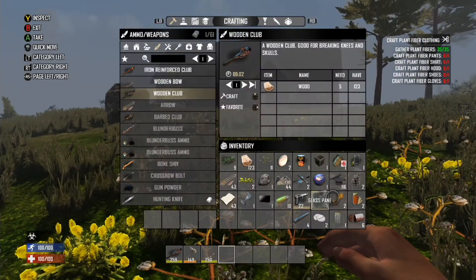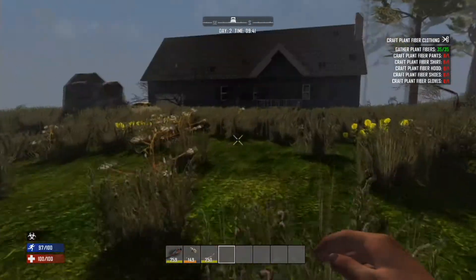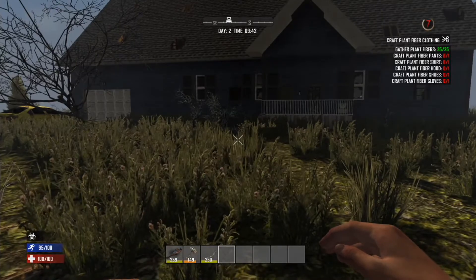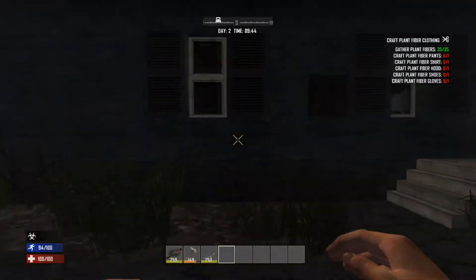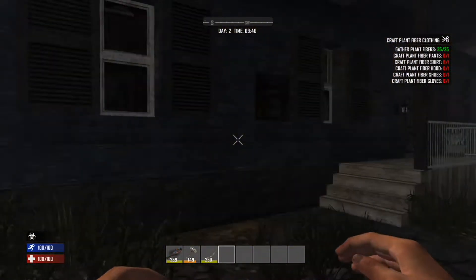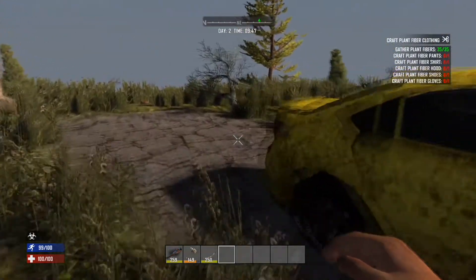I'm dying, guys, and all I've got is beer. Lisa is dying. Log cabin. When you put a bed roll down, if you look on your map at the top where it says South, North — there's a bed symbol, which means you'll spawn at that location.